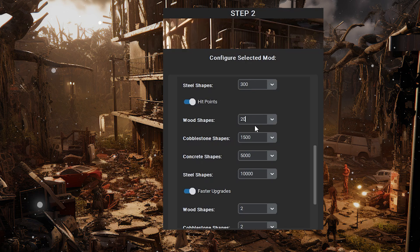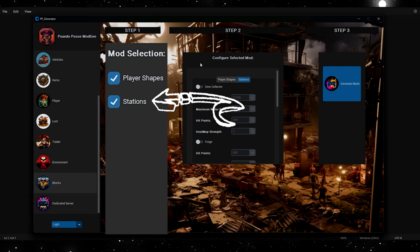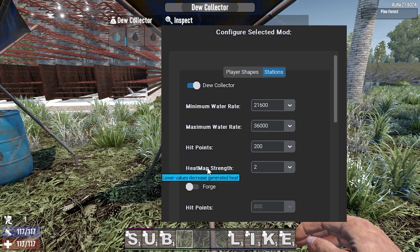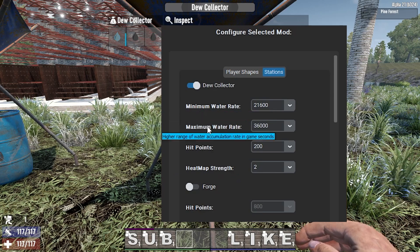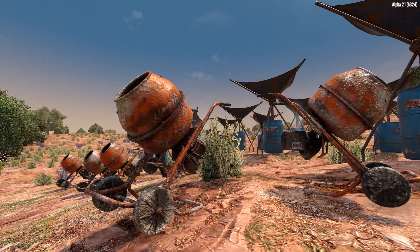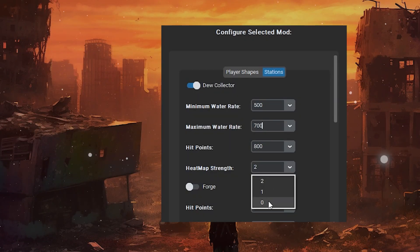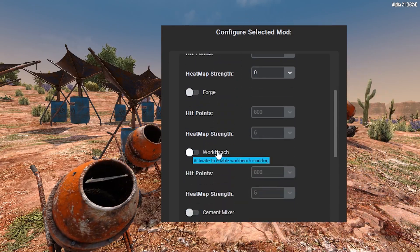It should be noted all pre-populated items in the box are the game's default values. The second tab labeled stations contains all the player stations the player can build. Like before, all the initial values in the boxes are the game's default. For the dew collector, you can change the minimum and maximum time to generate water. In addition, you can adjust the hit points and, more importantly, you can tweak the heat map strength of the station. Heat maps are the game's mechanic to grab zombies' attention over time, so using stations will attract unwanted attention to that location. Setting it to zero will allow you to use your stations without ringing the dinner bell. All the other stations in the game are adjustable, so tweak to your liking.